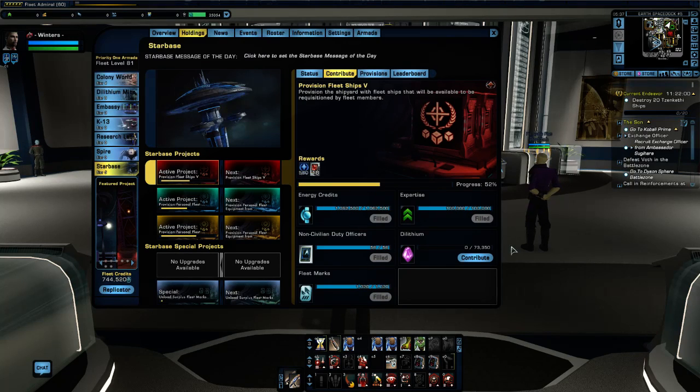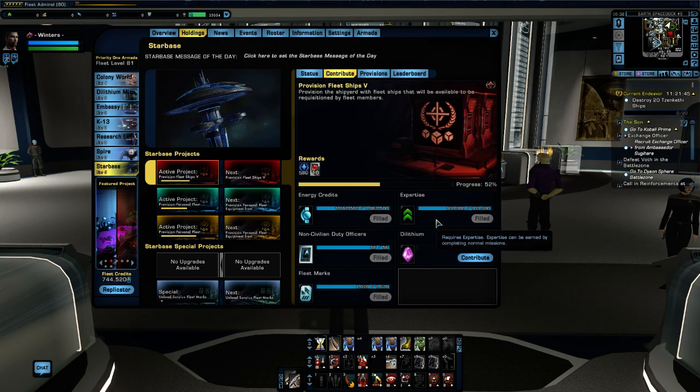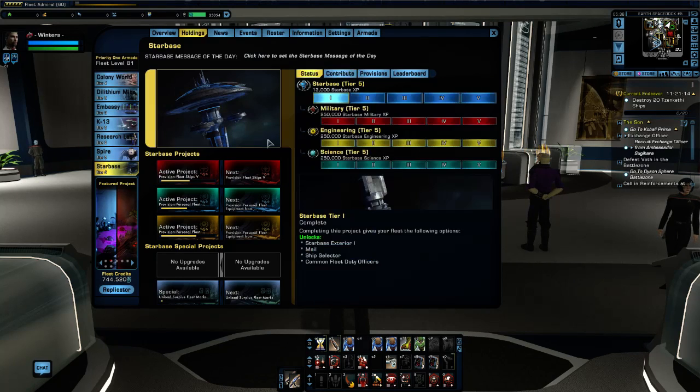A number of the resources are already filled and Dilithium is currently needed to finish this one off. Once this project gets finished — it's 52% complete already — it will go on cooldown. Depending on the level of your fleet, it could be anywhere between a 15 to 20 hour cooldown. Once it finishes that cooldown, these rewards here kick into effect. The first one is Starbase Military Experience Points — when the project completes, it rewards 500 XP into this facility.